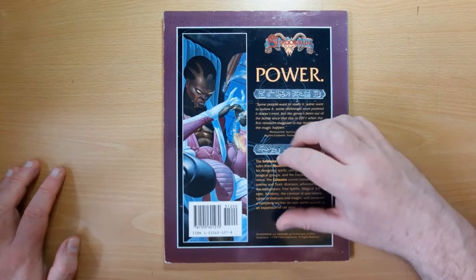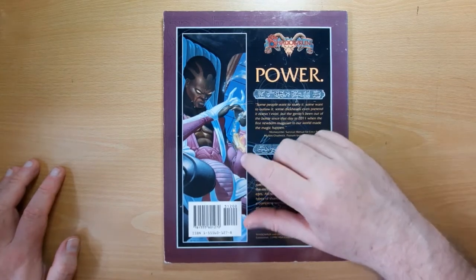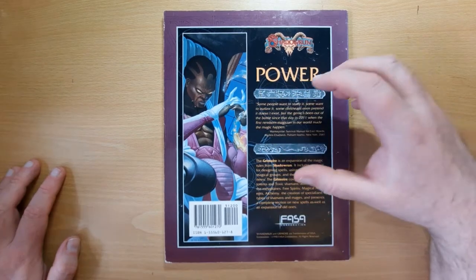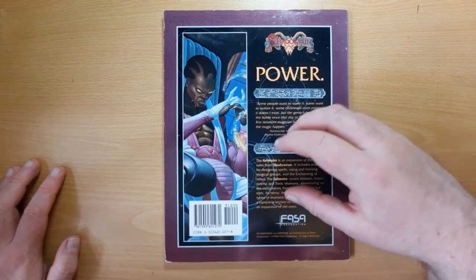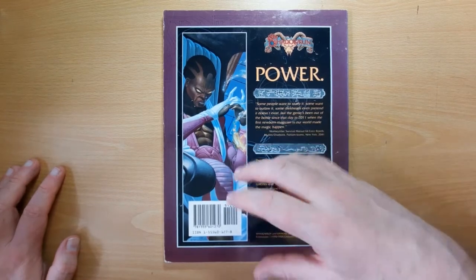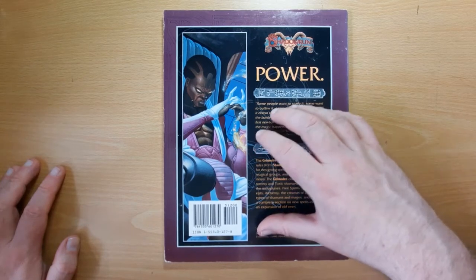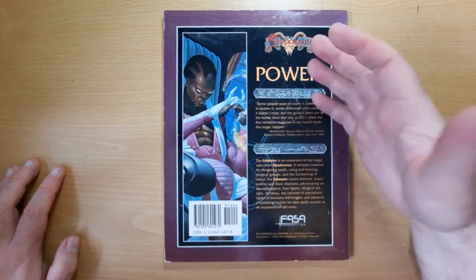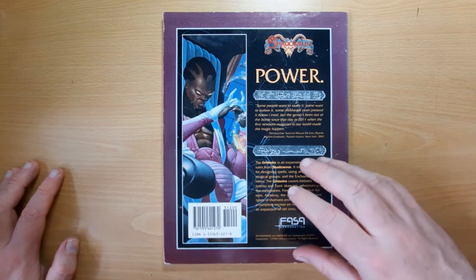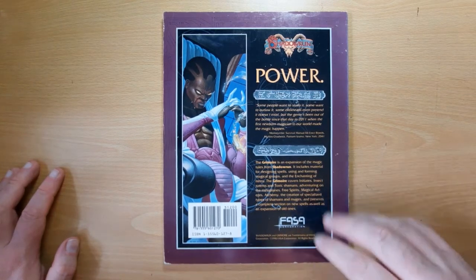We've got toxic shamans. Although Shadowrun is set in a cyberpunk world and there were mentions of various areas being toxic zones - there's one of the barons in Seattle in the core book, the Puyallup Barons - it mentioned that it was a toxic zone because the city started dumping its waste there as well. But what that meant was never explained apart from it just being a giant dump. It affects magic, so a forest spirit in Shadowrun, if the forest is corrupted and toxic waste is dumped there, will become a toxic spirit. These are very, very core to how Shadowrun works.